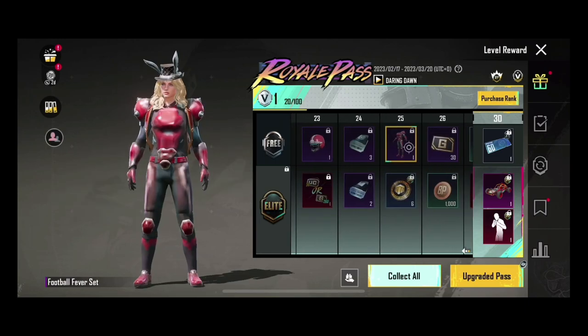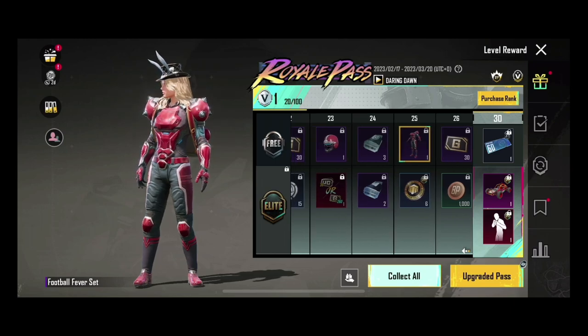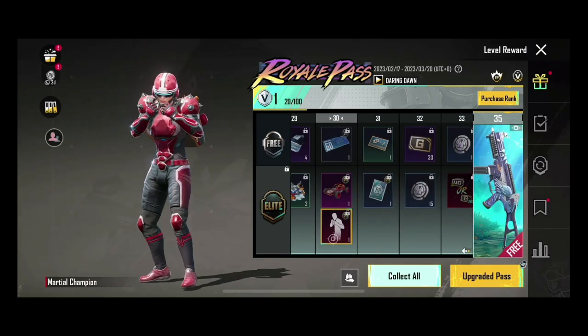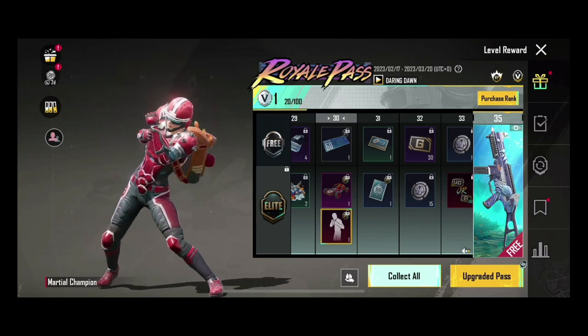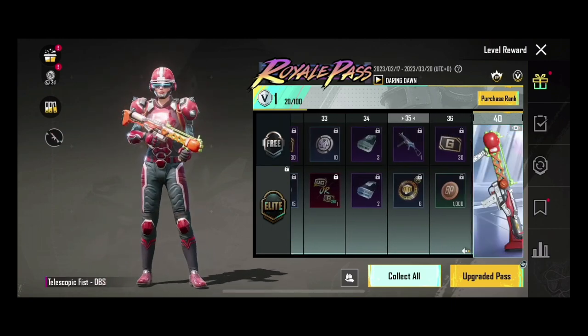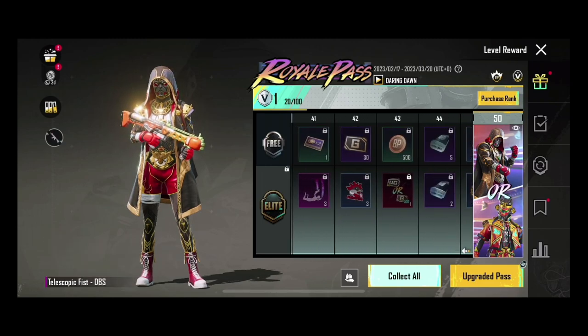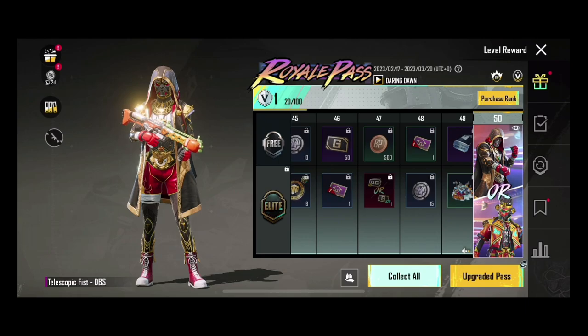And we have another dress with this headgear, and this emote — we have 30 RP. We also have a DBS skin, which is not bad.